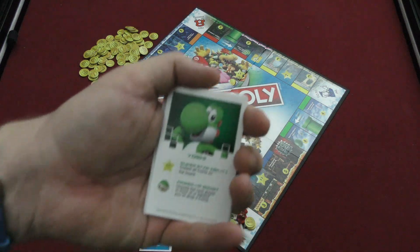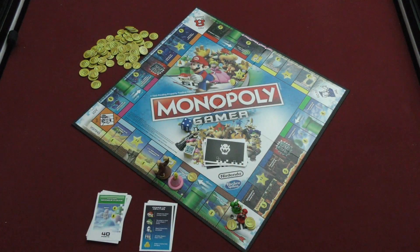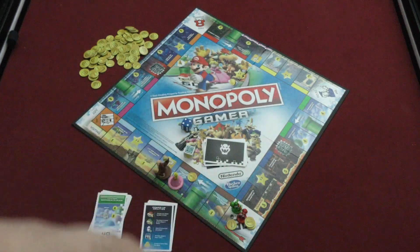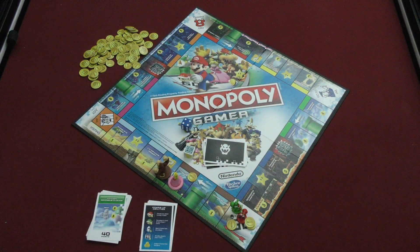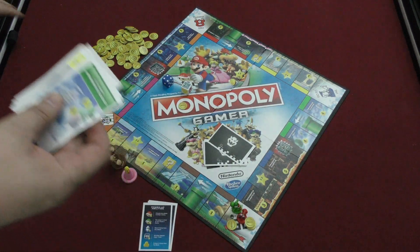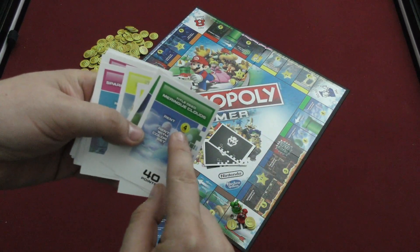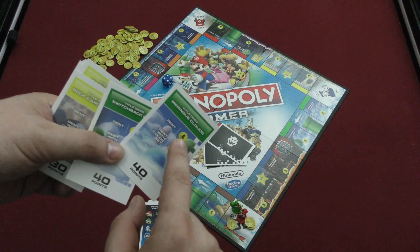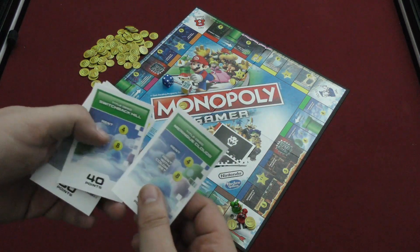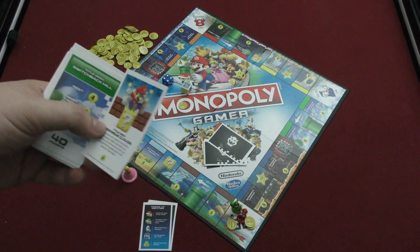Each player has a special ability when certain die faces are rolled. When Yoshi rolls the green shell, he can choose the next player in front or behind to drop three coins. Princess Peach makes someone drop four coins with a red shell instead of three. Mario gets four coins from the bank when he rolls coins instead of three. Donkey Kong makes everyone drop two coins instead of one when he rolls that face. If you land on a property, you can immediately buy it — the cost is listed on the board. If someone else lands on it, they pay you rent. If you own both properties of the same color, you get double rent. If you can't afford to pay, you can sell a property back to the bank for what you paid.